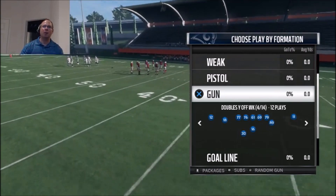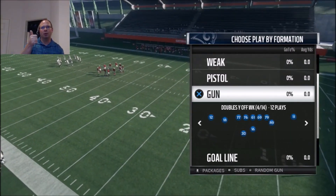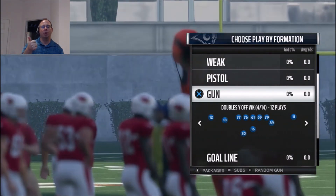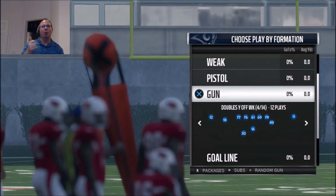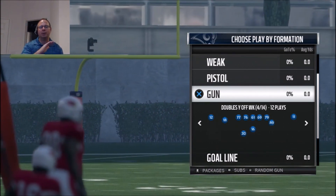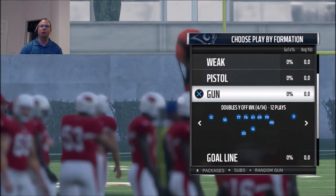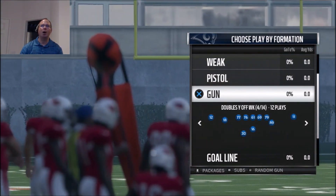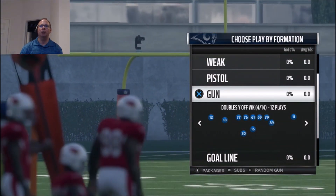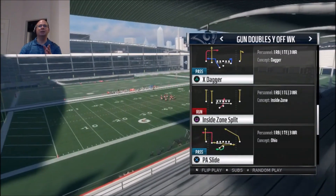I'm going to talk about a play that I can guarantee is in two different playbooks: the Rams, which I've been currently building out, and also the Washington Redskins. Washington Redskins and the Rams have identical playbooks down to the audibles, to everything. We're going to take a look at a formation out of the Gun Doubles Y-Off Weak, and one play in particular — this is a money play. It's the X-Dagger.